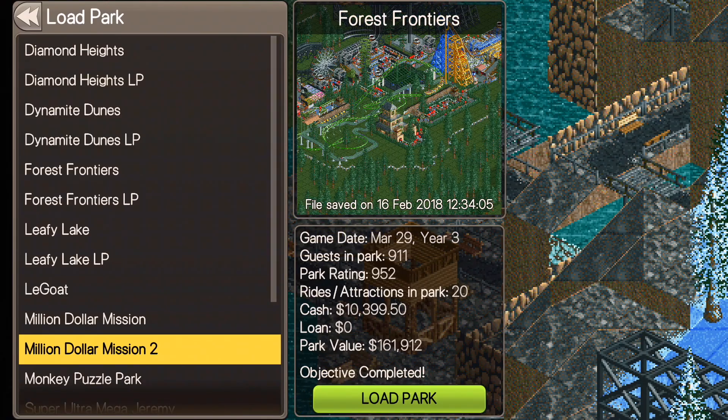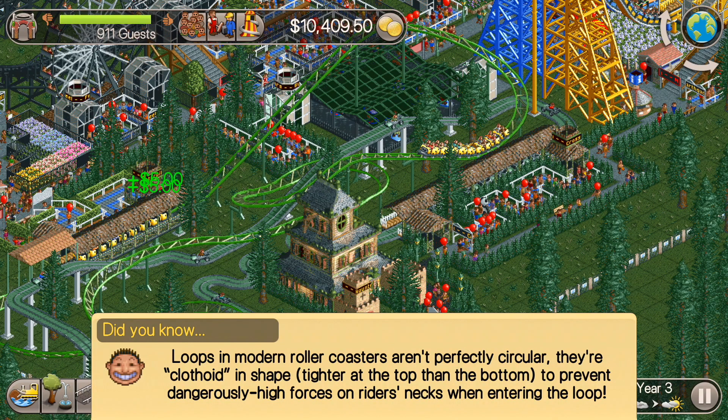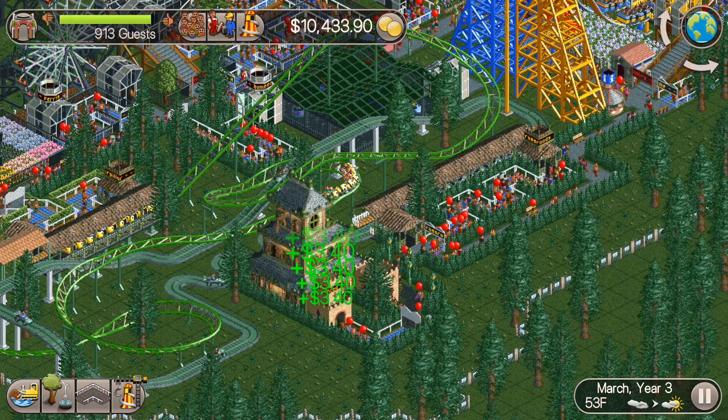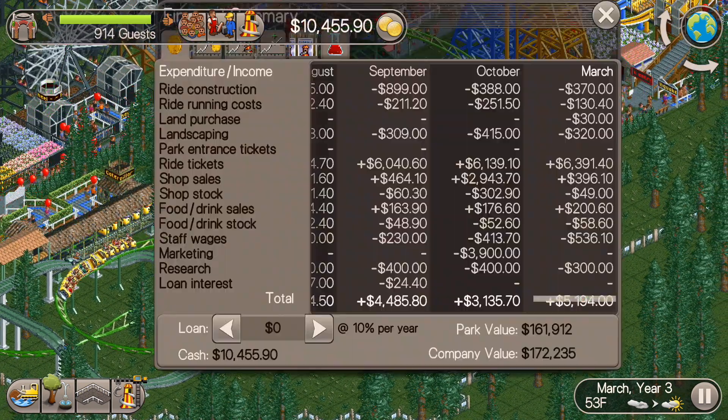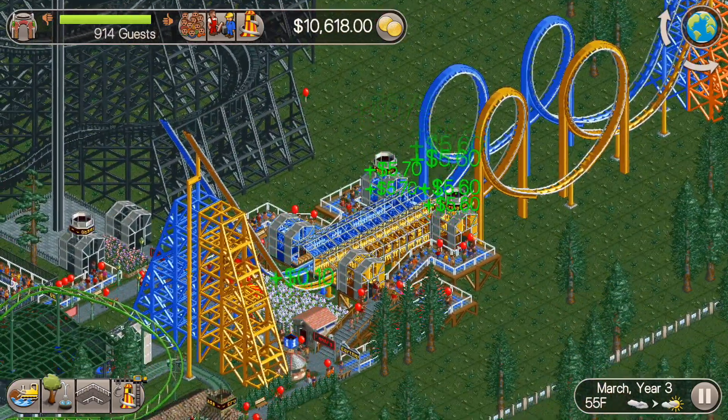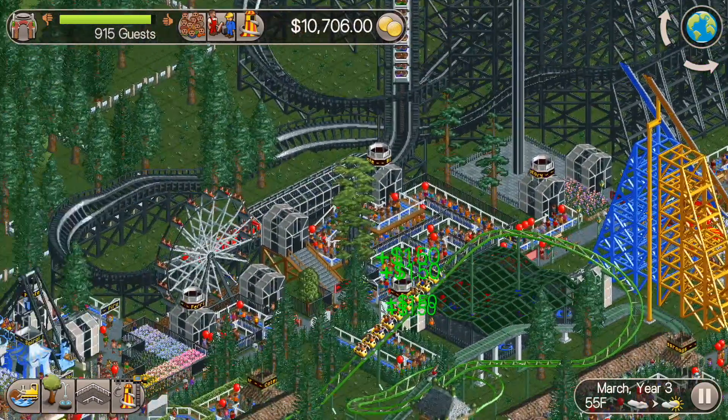What's up everybody, this is the Classic Tycoon here, and we're back for episode 7 of our Million Dollar Mission Season 2. In the last one we put in the haunted house, a car ride, and some decorations.